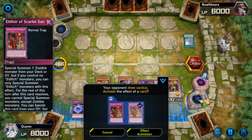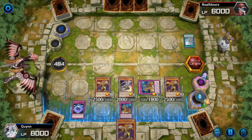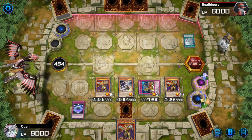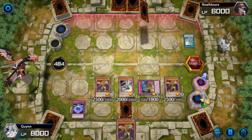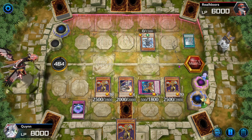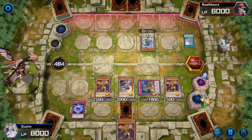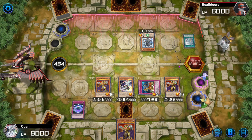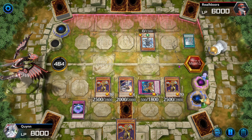Dual Links players, am I right? You can very much tell if someone is a Dual Links player based on the deck they play and the cards in it. The fact that this guy is playing Blue-Eyes makes him very likely a Blue-Eyes player. The fact that he's playing something like Threatening Roar either makes him a DM guy, or he plays Dual Links and thinks it's better than Wall of Disruption so he plays it in the deck. That's how you tell who's an actual Yu-Gi-Oh player versus a Dual Links player.